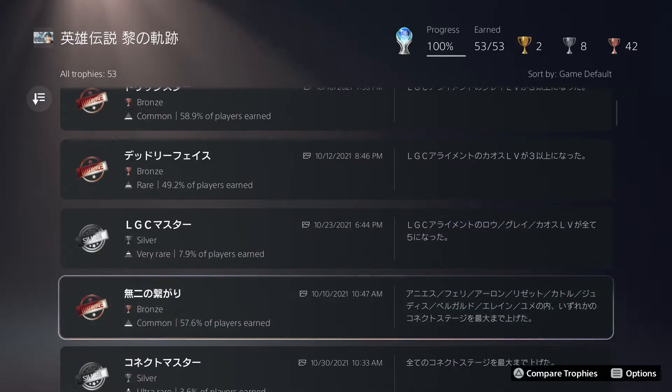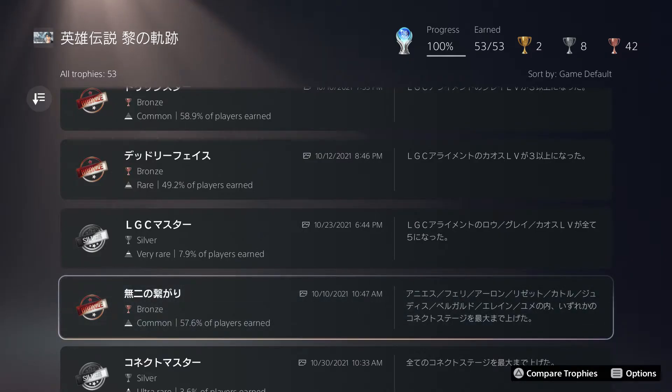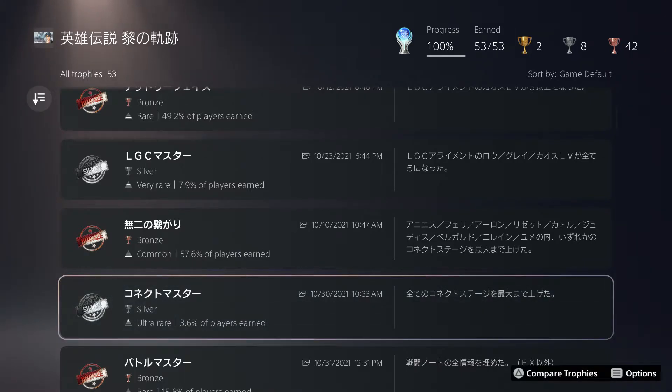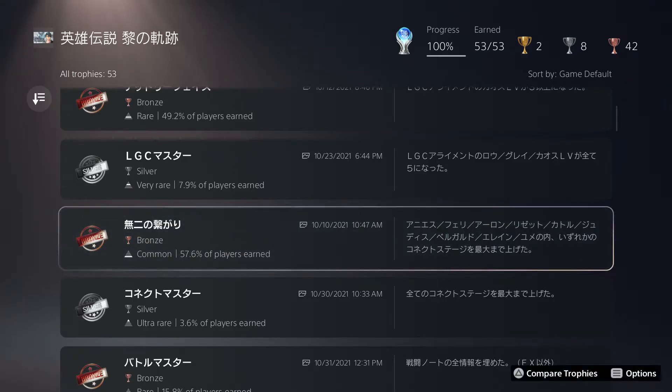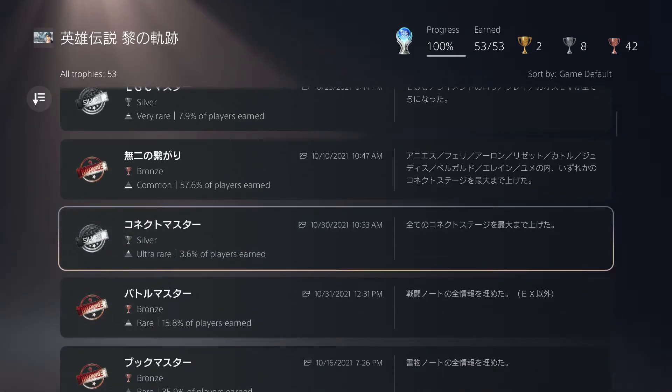For Unbreakable Connections, this game no longer has character notes — you just get bond points with characters and spend gifts, similar to Hajimari and CS4. You can also watch movies with your characters to gain points. This trophy requires maxing bonds with all party members including Yume and Elaine, and you will need two playthroughs to get it.